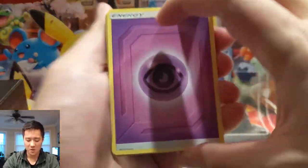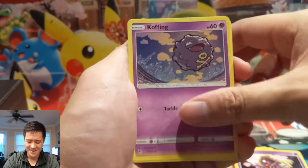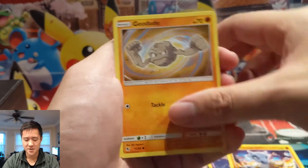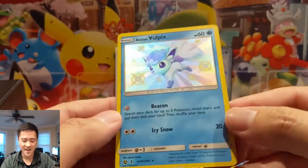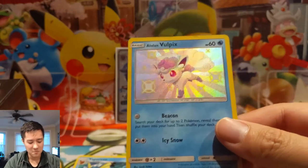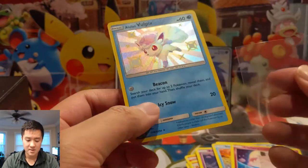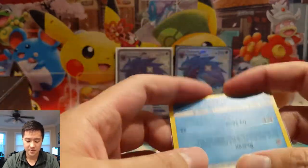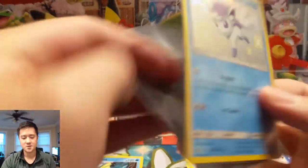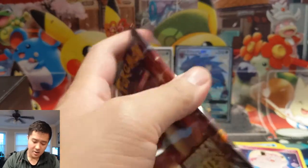Still only four or five hits so far. Magmar, Charmeleon — maybe I need to go back to Cosmic Eclipse. Cubone, Geodude, Slowpoke, Clefairy, Vaporeon. We finally got our first shiny — Alolan Vulpix! The shiny doesn't change the art too much, but Vulpix is my favorite Alolan form. The card is actually pretty useful — Beacon is a great ability to get two cards without needing an energy. Still, we need hits in every single one of these last four packs of the first box.